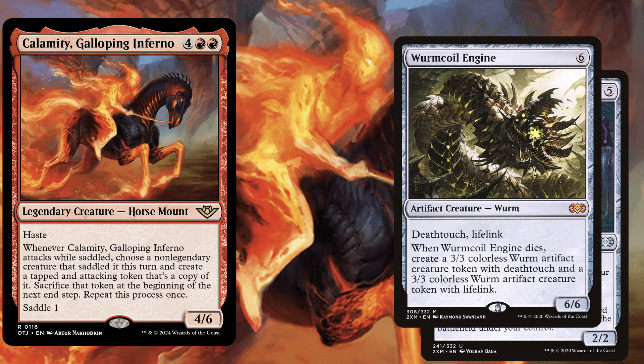Wormcoil Engine, a 6 mana 6/6 with deathtouch and lifelink, and when it dies create a 3/3 colorless worm artifact creature token with deathtouch and a 3/3 colorless worm artifact creature token with lifelink. Due to us playing a beatdown deck, life gain can be very helpful as we are most likely shields down all the time, so Wormcoil Engine definitely helps out with that.